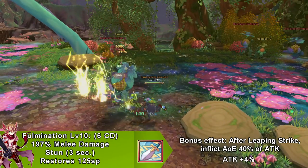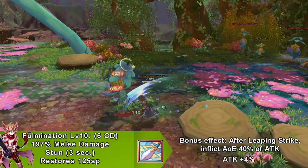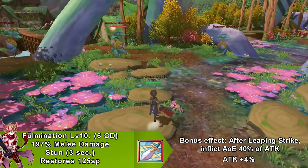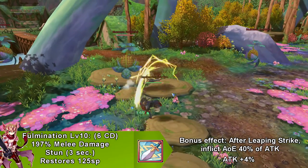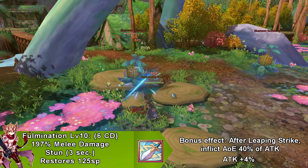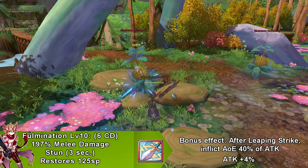Our next skill is called Fulmination. This skill does melee damage and goes on cooldown for 6 seconds. Not only that, it stuns for 3 seconds. After using Leaping Strike, you gain AoE. Not only that, it increases your attack by 4% and restores 125 SP.